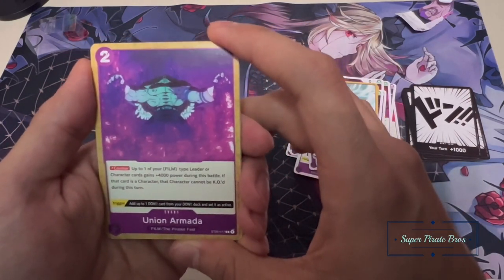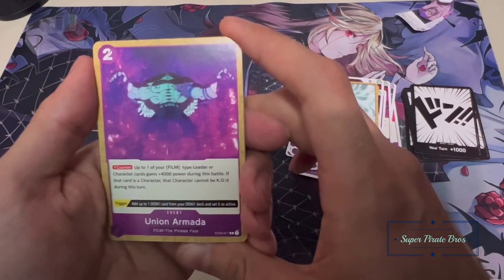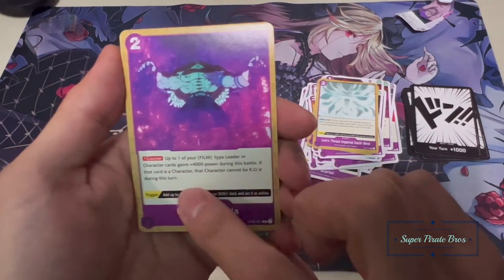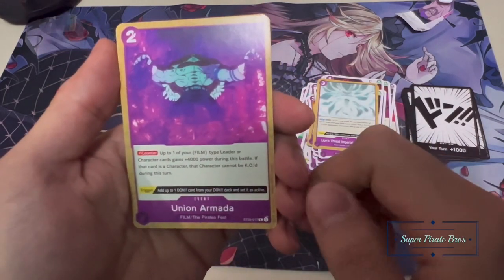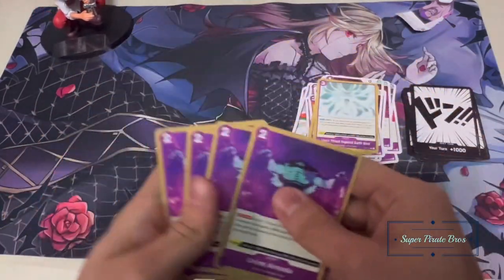Union Armada — counter up to one of your film characters, gains 4,000 power during this battle. If your battle character cannot be KO'd during battle this turn. Another trigger: add a Dawn from your Dawn deck instead of active.